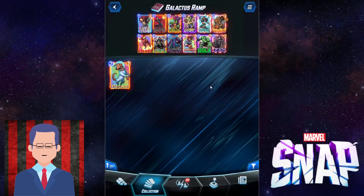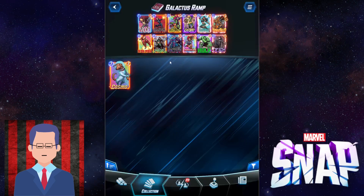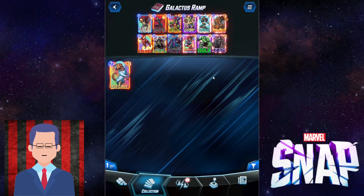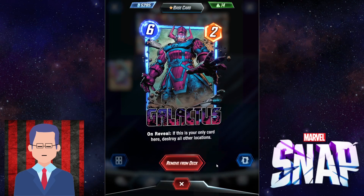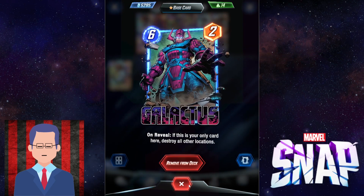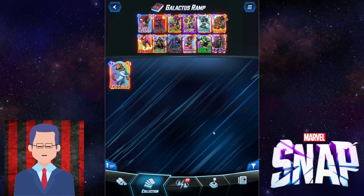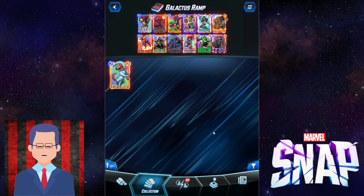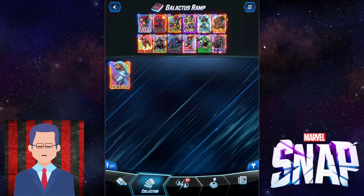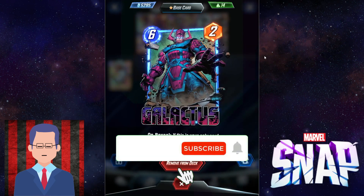Because your opponents will think, 'I only need to win 2 out of 3 lanes — I don't even need to care about that Hobgoblin lane.' But then bam, you put down a Galactus and win the game instantly. There's nothing they can do if they don't expect your Galactus. That said, Galactus does have a very easy tell — it can only be played if it's your only card in that location, so it's pretty obvious where they're going to play their Galactus. Without further ado, let's jump into some games and see how good Galactus ramp really is in the current meta.